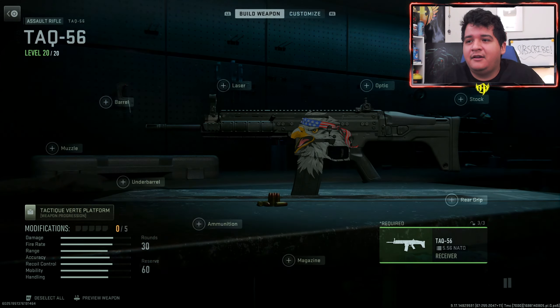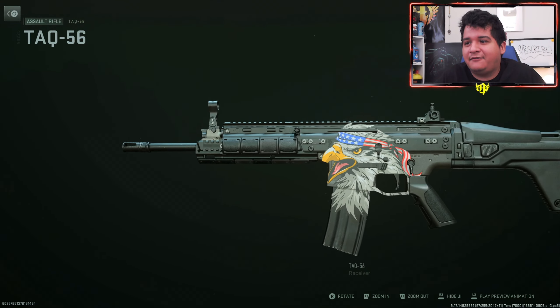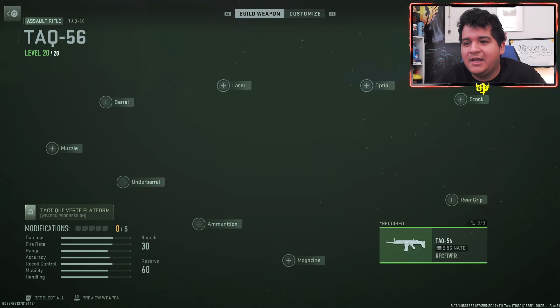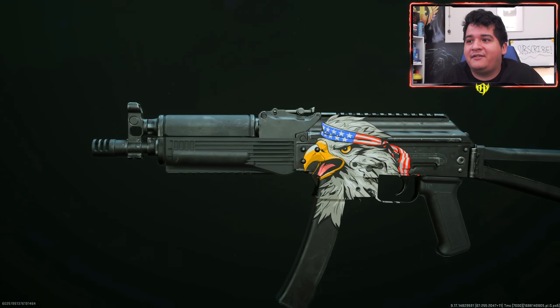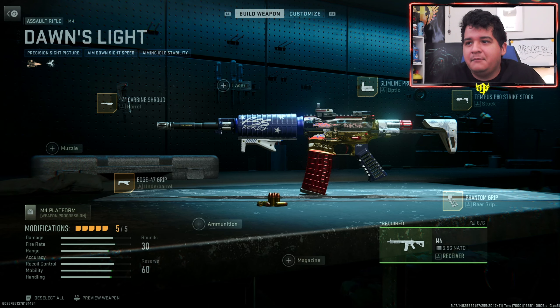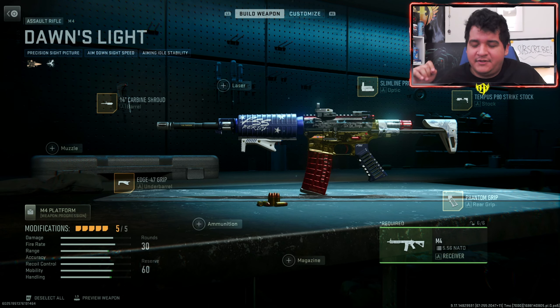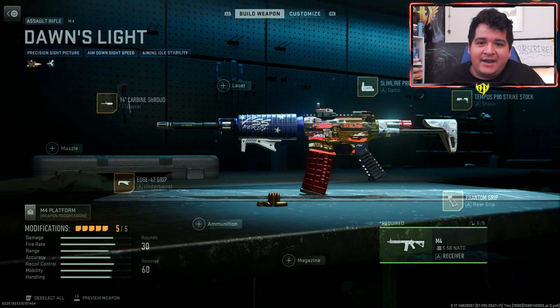Here we are with the Dawn's Light and the Bomb Burst Bryson 800. Before looking at these weapons, let's see how the decals look on the TAC-56 — as you can see, they look very clean. The decal looks really nice on the TAC-56 and should look pretty good on the M4. On the Vaznev it also looks pretty clean, and you can definitely make some good color combinations like red, blue, or any other camo.